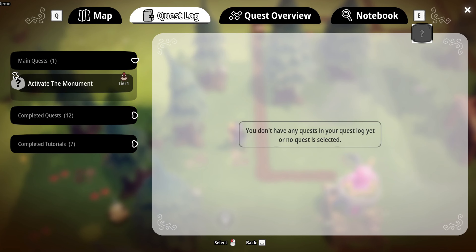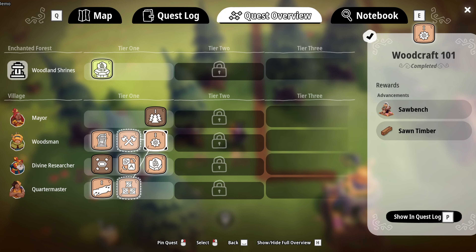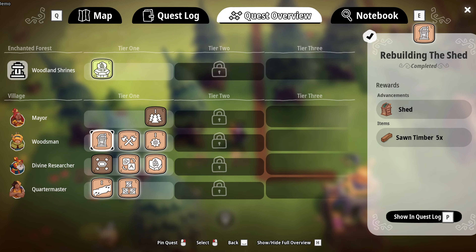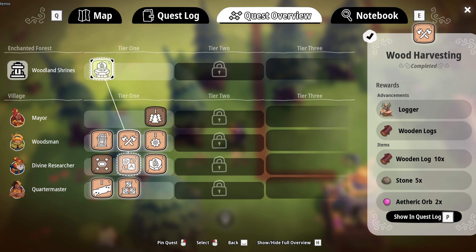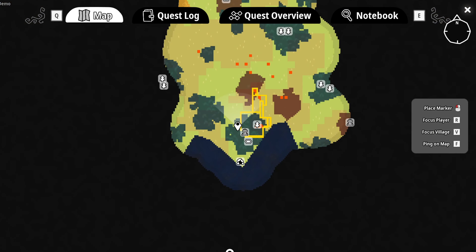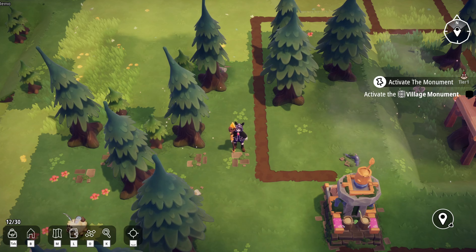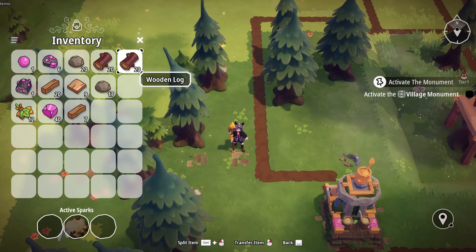Numerous methods exist to organize and manage elements on your menu screen, encompassing your map, quests, inventory, and more. A notable feature that caught my attention is the display of a progression line for quests associated with each character in town. This enables you to track your advancement in their respective quests, providing a visual representation of your journey.